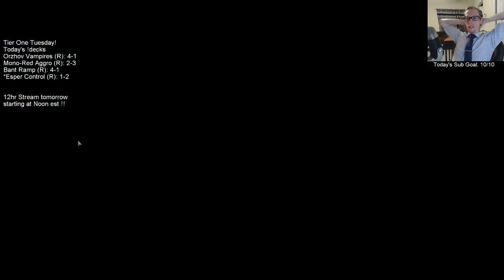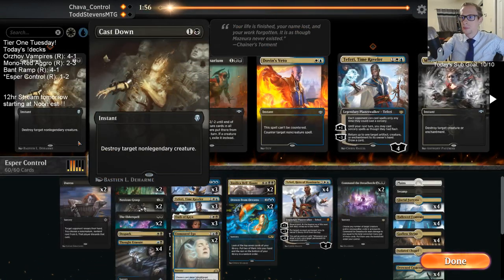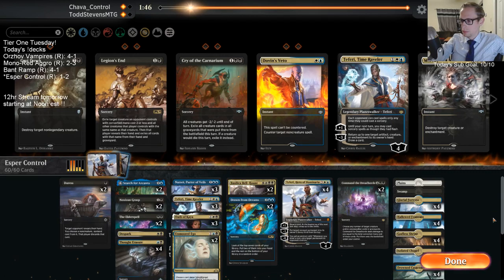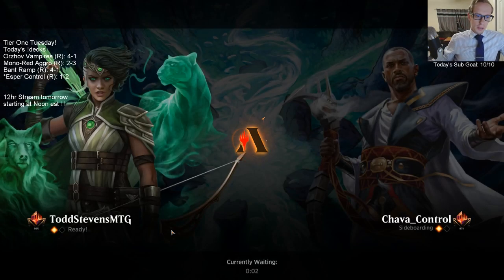I made two suboptimal plays during that game, but it didn't really matter — our opponent was on four cards. It was better to flash in Thought Erasure than what I did.